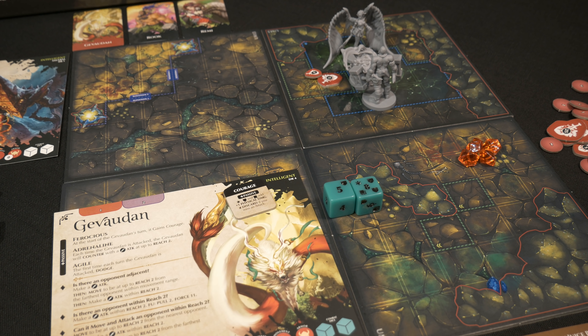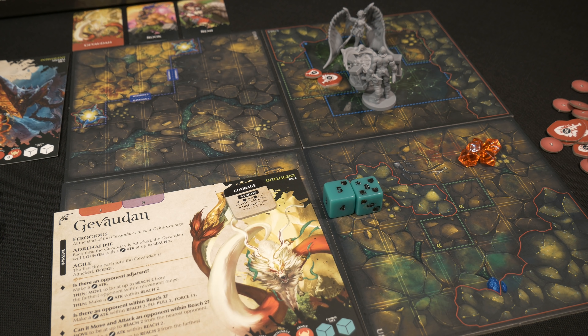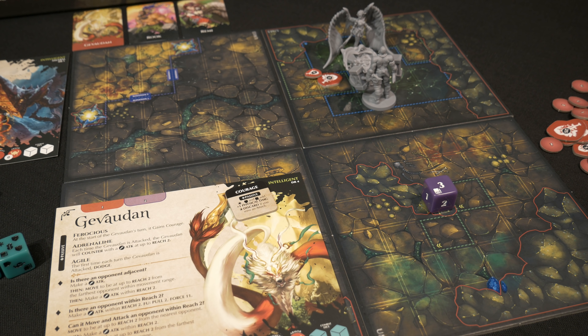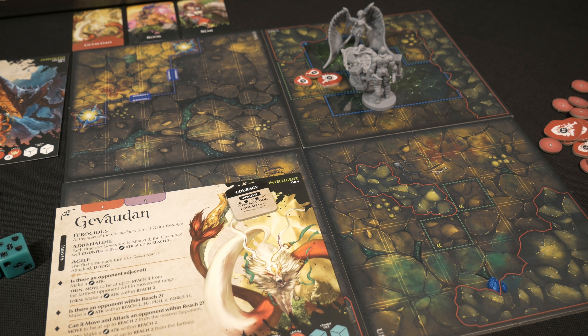Remy decides to use her Juice Box consumable to recover 3 of the 8 damage she just took, reducing her to 3 total damage. With no remaining stamina, she uses her Throwing Knives consumable — discarding them to get a purple die — and chucks them at Gev hoping for a killing blow. Rolling a 3 puts Gev at a total of 9 damage, which is close to death but not quite enough. The Throwing Knives are discarded and gone. That resolves the round.